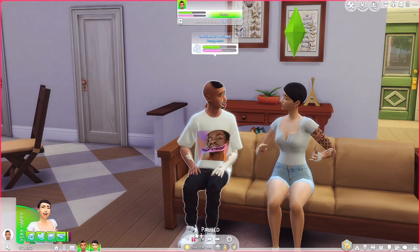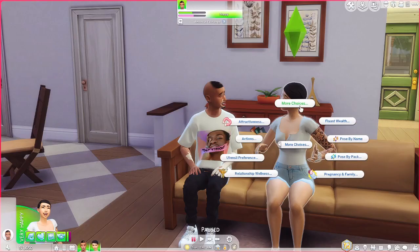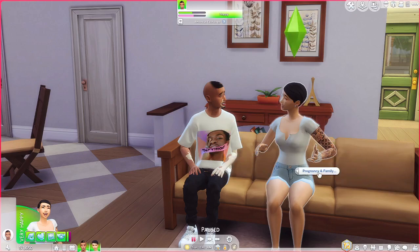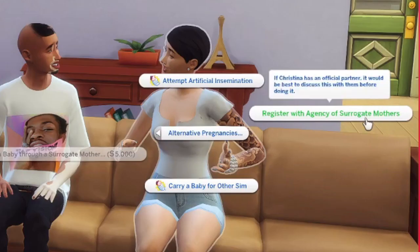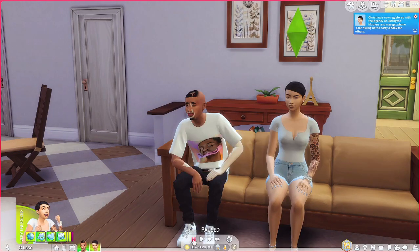To start the process, it says having a baby through a surrogate is available under Pregnancy and Family, then Alternative Pregnancy. Your sim will call the agency of surrogate mothers and can choose amongst the available surrogate mothers. I noticed when we chose that option we got some new interactions. When I clicked on Pregnancy and Family it now says get a sterilization surgery, define pregnancy wish, book family plan, appointment, status. We're supposed to click on Alternative Pregnancy and then call the agency.